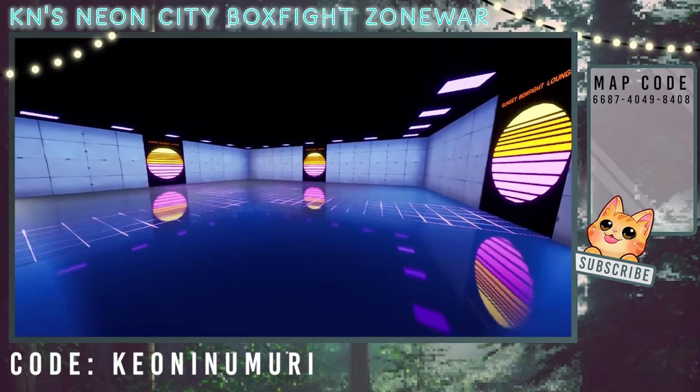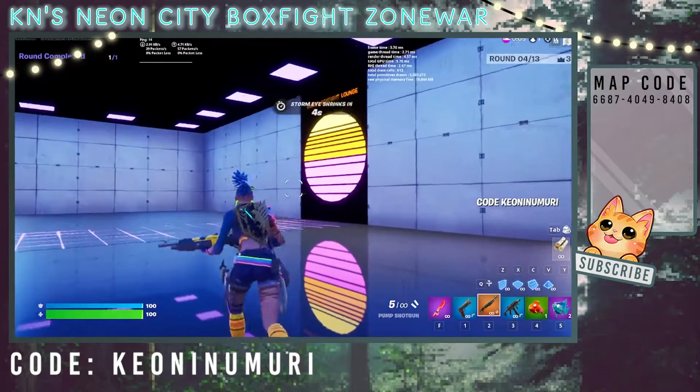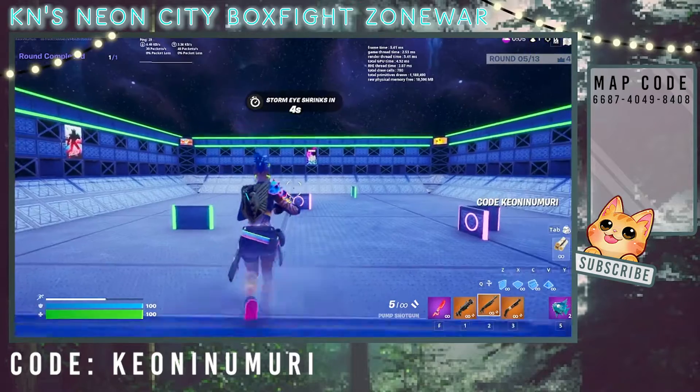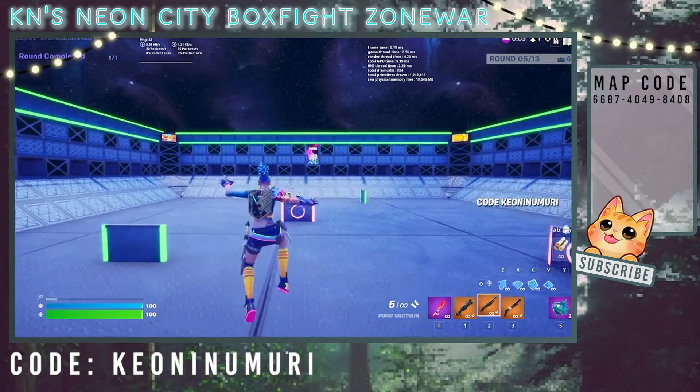Next up is the sunset box fight lounge, which has a retro 80s aesthetic and can be accessed between the ramen shop and Joelle's. Finally, there's a shotgun only low gravity arena.